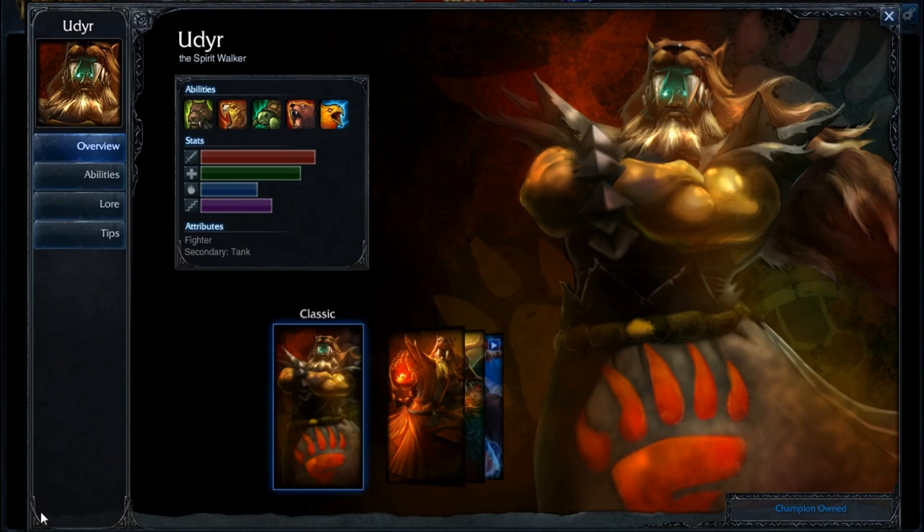Hey everyone, it's the Angry Honey Badger here, and it is time for another quick build. The winner from last week's voting in quick builds was Kha'Zix, but because a build just came out for him two days before this video, we're going to go ahead and go to the runner-up, and that was Udyr. So we're going to go ahead and cover a quick build for him.